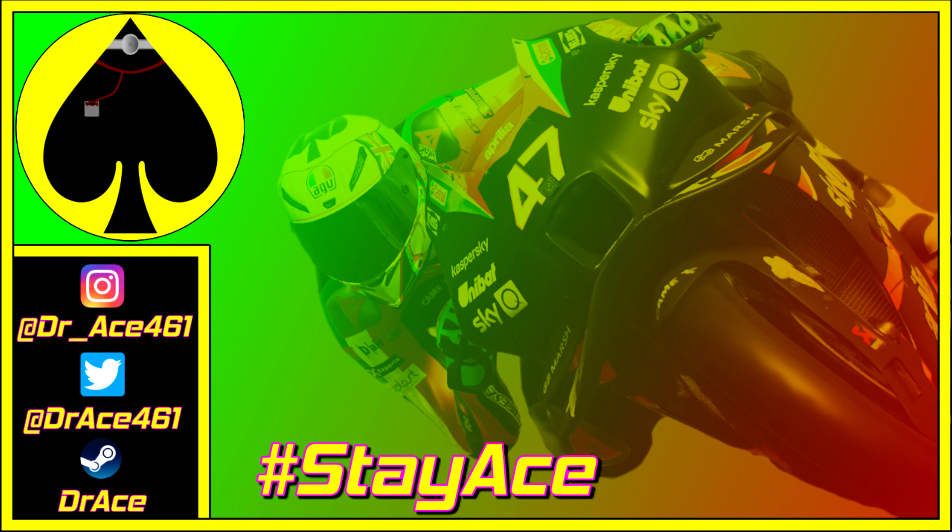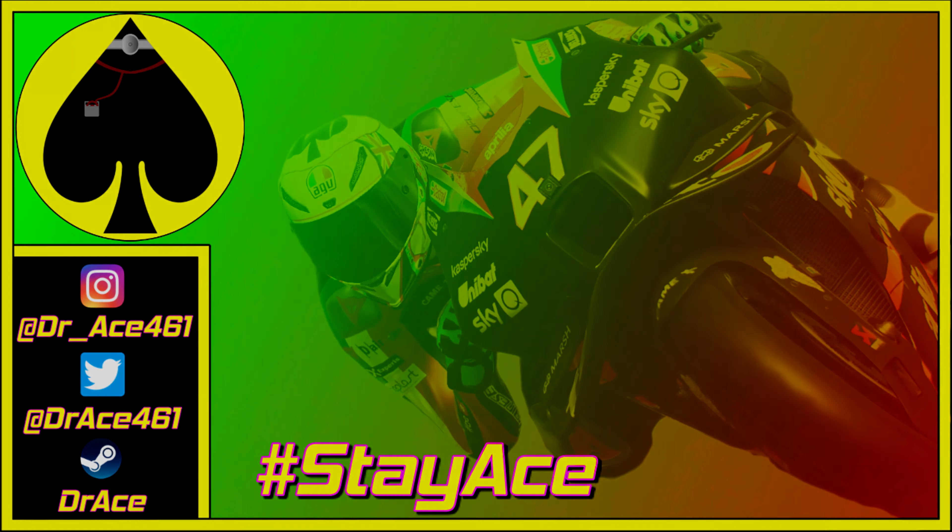Looking at the grid, we have the Ducati 1-2 of Milan Bagnaia with Quattararo joining on the front row. Mia, Grant, and Zarco on the second row. Then Vinales, Rins, Spargaro, Morbidelli, Nakagami, Oliveira, Martin, Spargaro, Binder, Marquez, Rossi, Lekuona, Marquez, Petrucci, Salvadori, Bassanini, and Marini at the back of the grid.